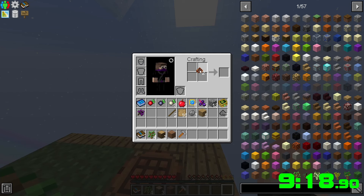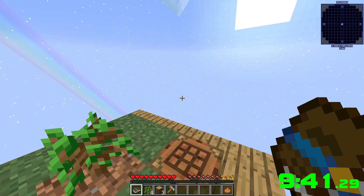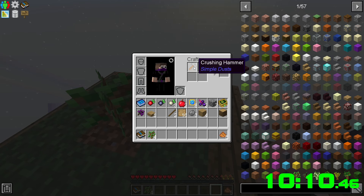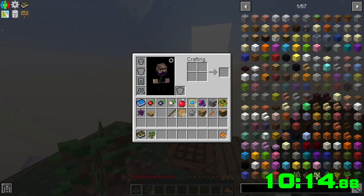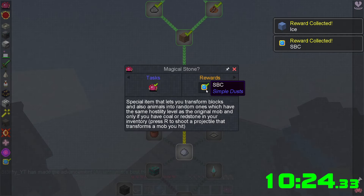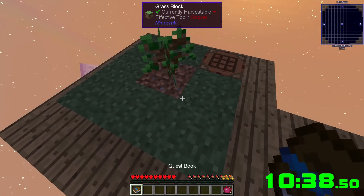We need dirt dust and four dirt dust — that makes no sense. Is it just mirrored? Seems like they made this way too easy. Made a little too much. There we go — philosopher stone, ice, and another one of these. No idea what it does. Press R — okay, fair enough.